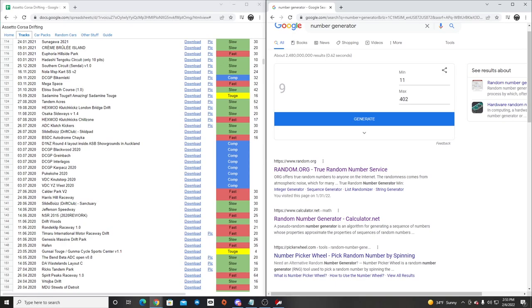Hello and welcome back to the channel, I'm your rabbit. As you can see we have the number generator up - we're doing another random car, random track generated video today. So make sure you guys follow me on all social media, found in the description box below. Let's get to it - we have 11 to 402 for the tracks and we're gonna hit this a bunch of random times until we get to a track.